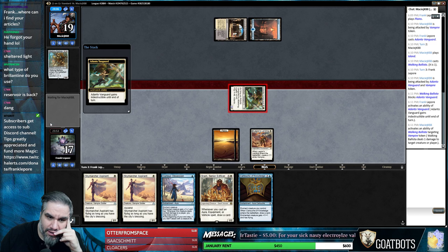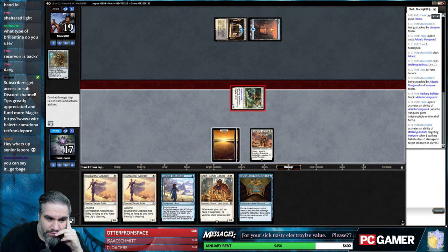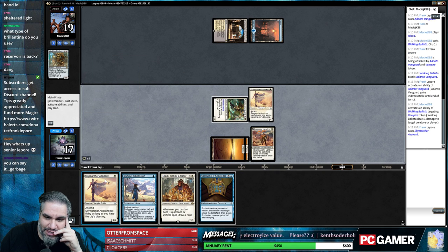I feel like we're just playing against the God Pharaoh's Gift deck - the Esper God Pharaoh's Gift deck. The most tier one deck. Oh my god, Willy G! What's going on buddy? I have not seen you in ages.